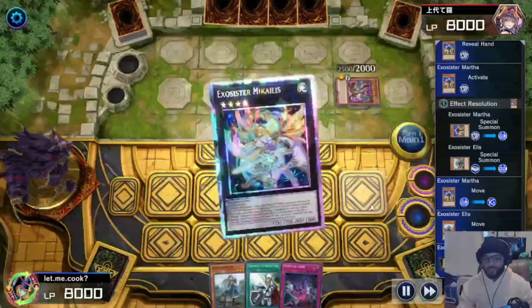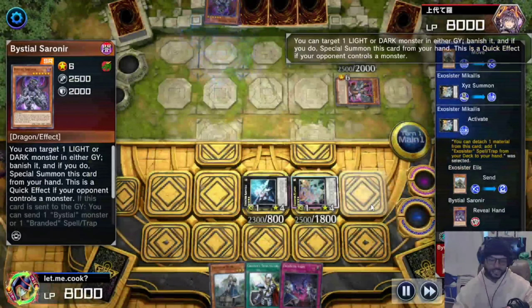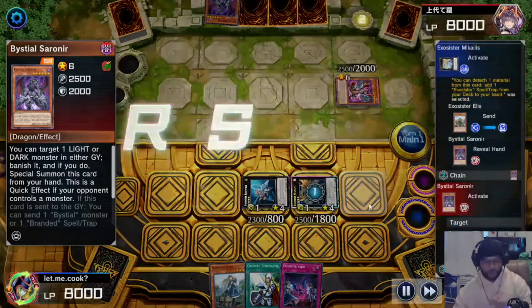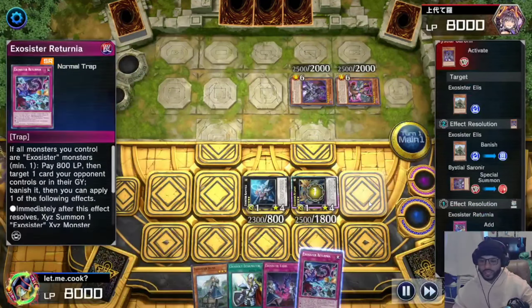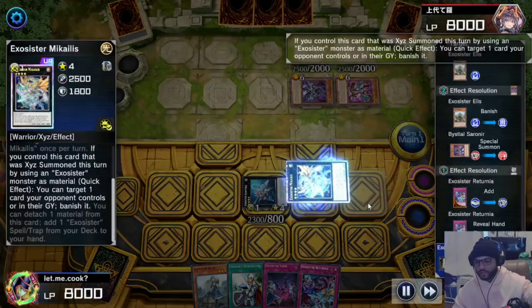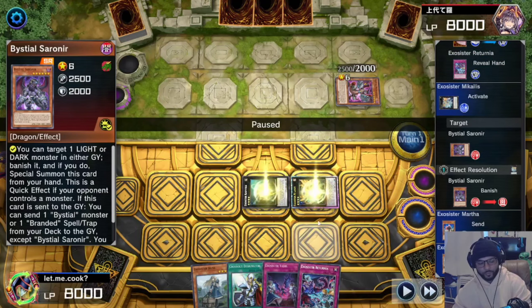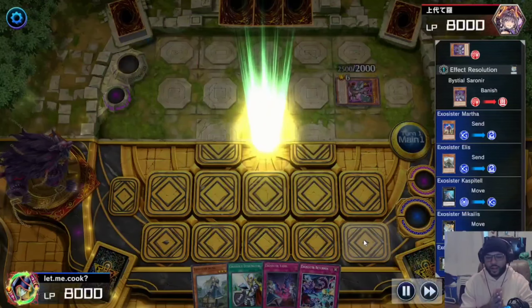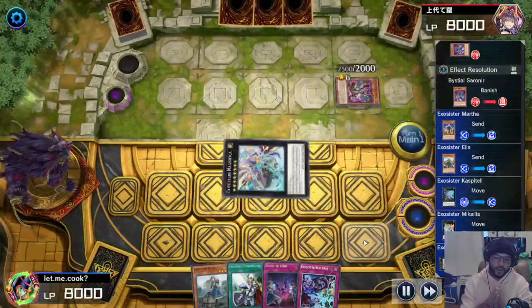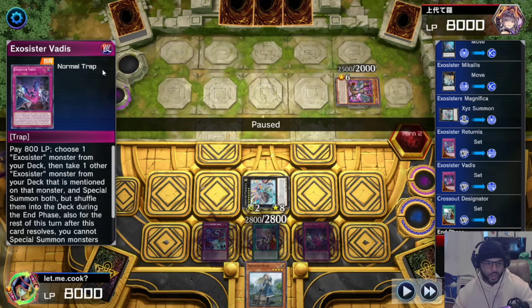With both those monsters we XYZ summon into Michaelis — shiny and prismatic — activate its effect to get rid of a monster. They activate Sereneer banishing my card from the graveyard, but again we don't care about the graveyard. We search out Exorcist Riturnia, then activate Michaelis to banish the Sereneer specifically because if they link it off they get to send a spell to the graveyard and I don't need that.